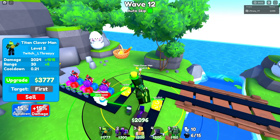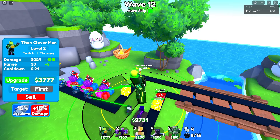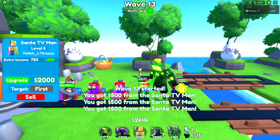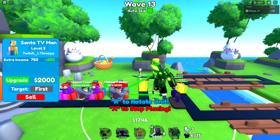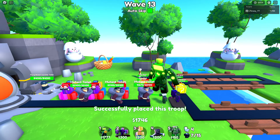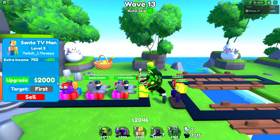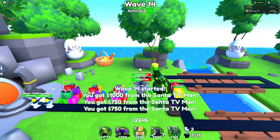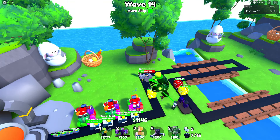All right, awesome — now we have a DJ down. The reason I put down a DJ is because he's gonna help the titan clover man put down units a little quicker and also increase his damage. We got another lucky block down — that's awesome! Let's get some more upgraded Santa TV men here, because the quicker we get those guys upgraded the better. I'm also gonna throw down a healer unit so if I get stunned I'll be fine.